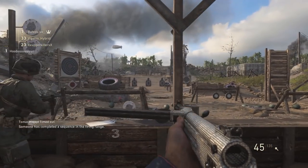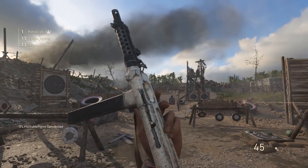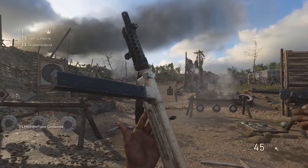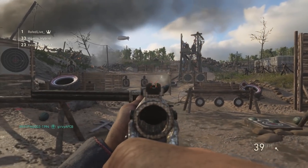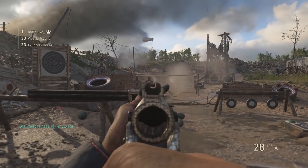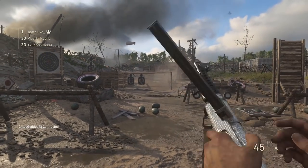I unlocked the BAR and put a random camo on that weapon. All of a sudden I went back to headquarters and I had this weapon on my back — I'm not entirely sure how or why. I noticed there was a gun on my back that I hadn't seen before, and it was shiny. When I saw that, I instantly went over to the firing range, and boom — I had the diamond SMG.